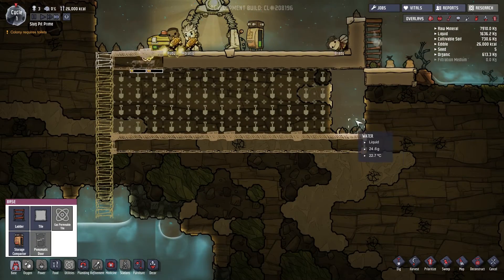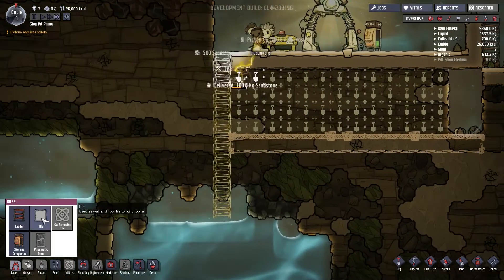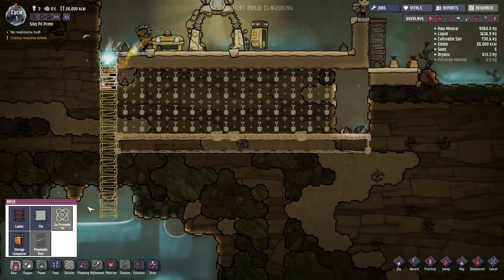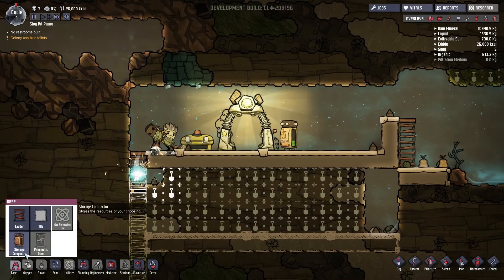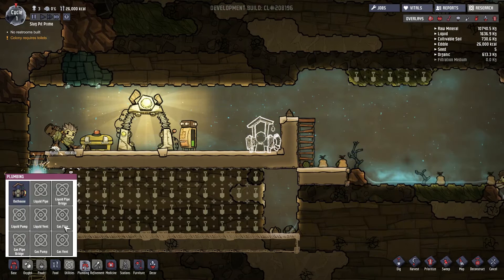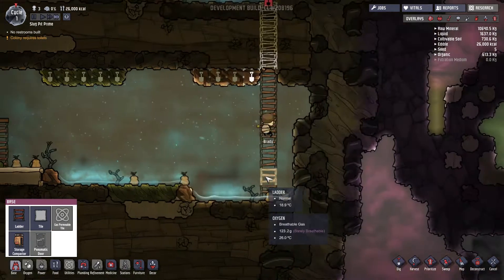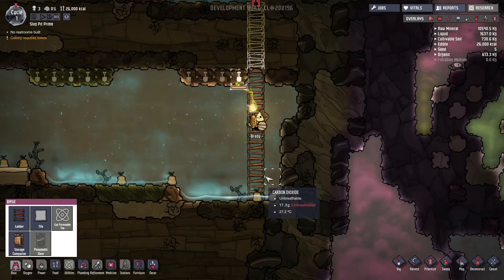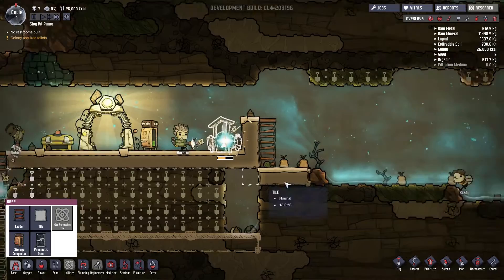We just dug ourselves a nice little hole there — that's lovely. I think we should probably build a toilet now. I don't want them to pee in our drinking water. So we'll put that there for now — that's going to get moved, mind you. We really don't want that there.